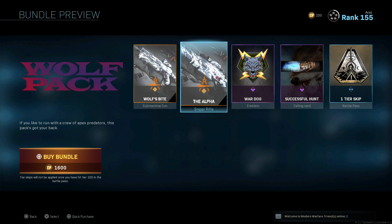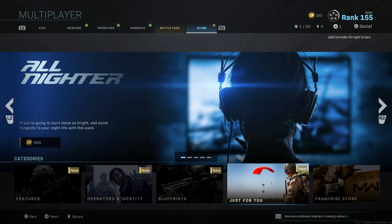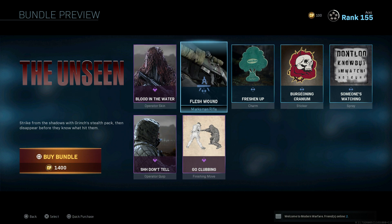1600 CoD Points for the Wolf Pack and you're getting a couple of cosmetic items as well. That's pretty much it for the main bundles. There's some other stuff in the shop — pause the video if you want to see any of it, but we've seen most of it so many times already.